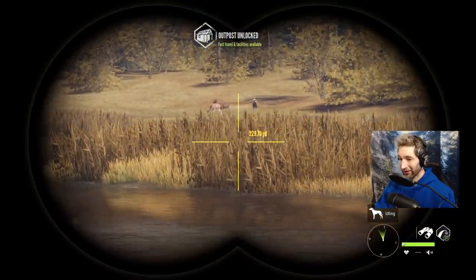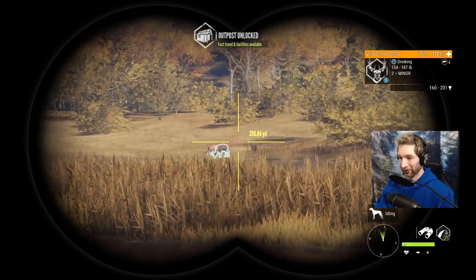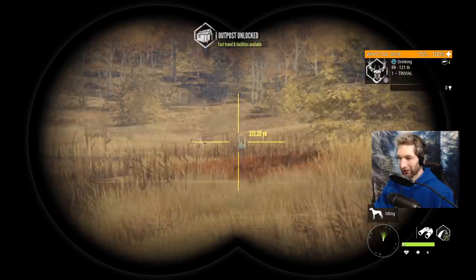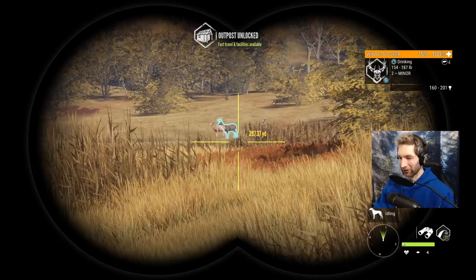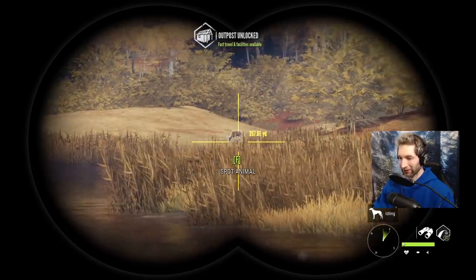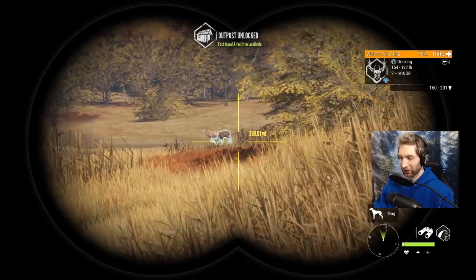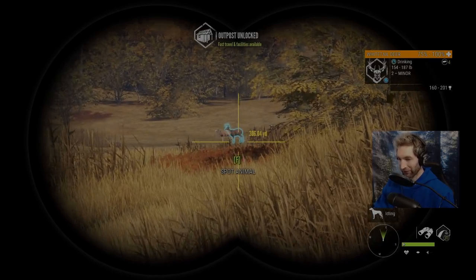That took quite a bit longer than I expected but we finally found some white tails. There's a buck right out in the middle — not a bad size — and a couple more white tails over here, including a smaller buck. That buck out there is actually a really bad wind for us to sneak up on, so we might try to sneak up on that other buck and take him with the bow. For now I want to go for a 300-yard shot on this buck with the .243, then get on the track and hopefully find him.